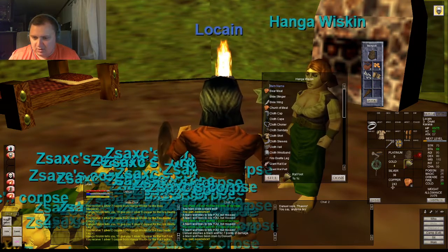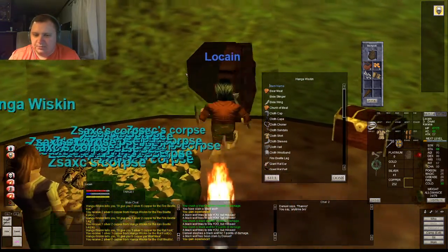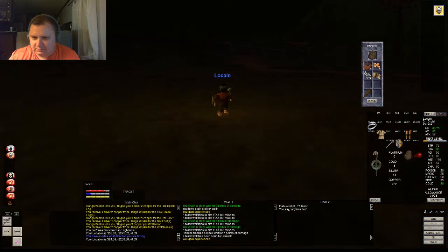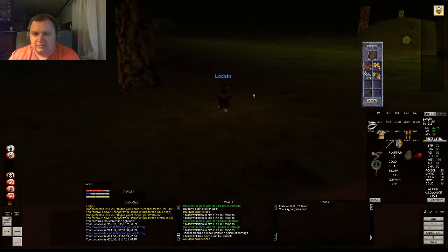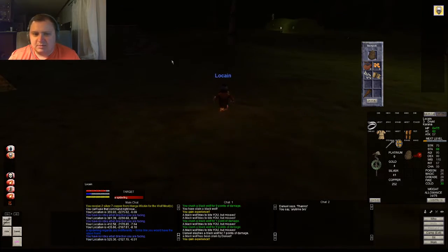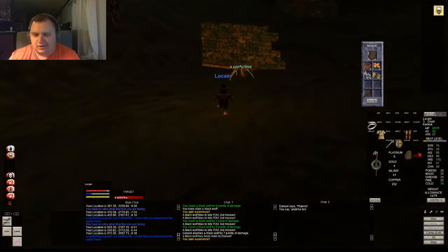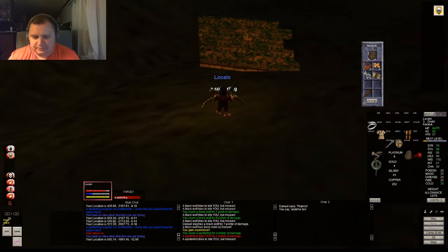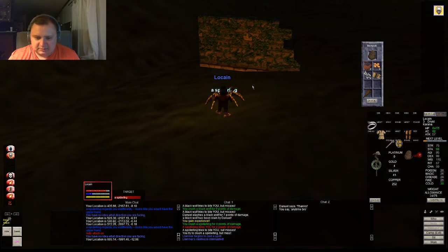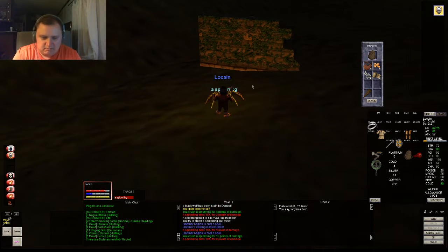As long as we keep one stinger, we're good. We could also get another backpack, which I want to hold off until we get level 5, because there's a whole bunch of spells I want to get at level 5. If we get spiderling silks, I want to hold on to those as well — using those on my warrior, because I want him to be able to make plate. Lymar is a level 3 druid, same as me.